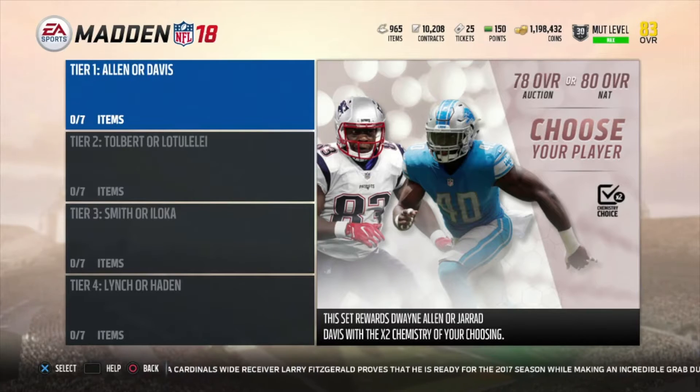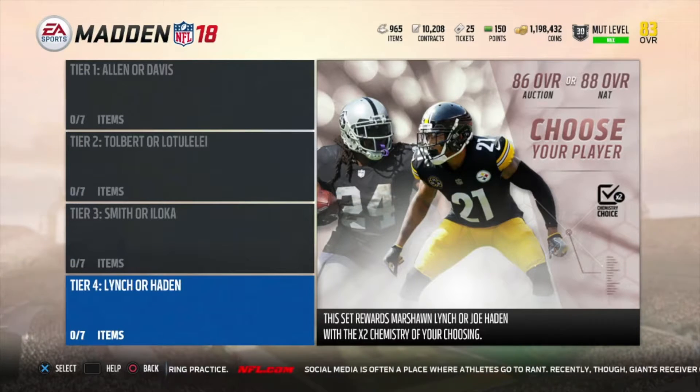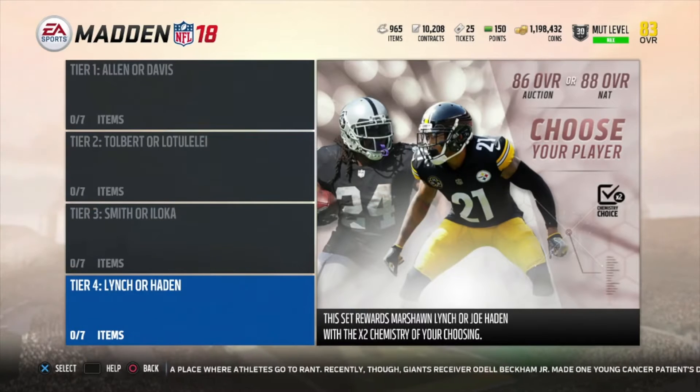What I'm thinking is both of these guys are on the auction house. You can pick what player you want — Allen or Davis, Tolbert or Luielli, Smith or George, Lynch or Hayden — and sell them. Or you could sell them at their lower overall. That's what I'm getting here — you get to pick which one you want and they'll be plus two overall on all chemistry.